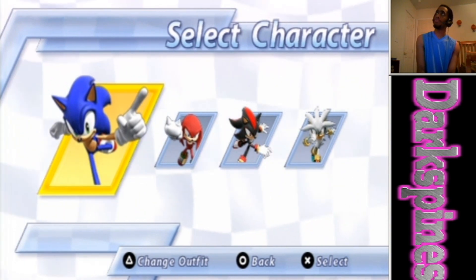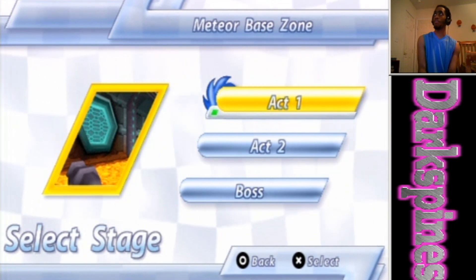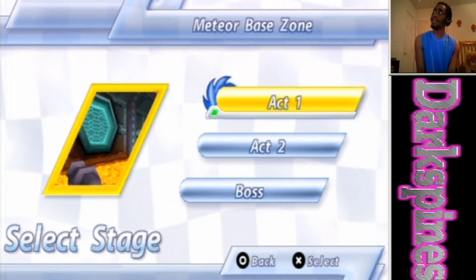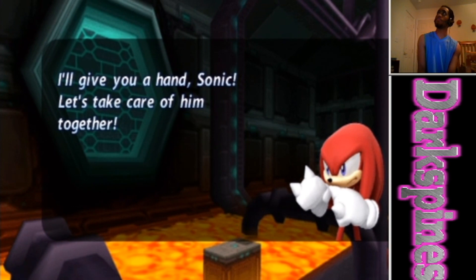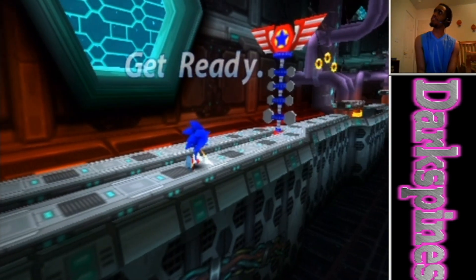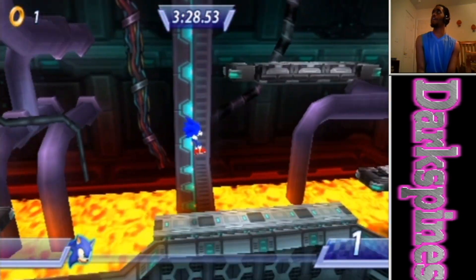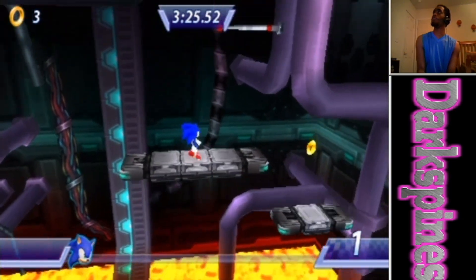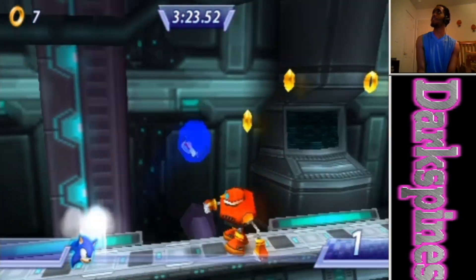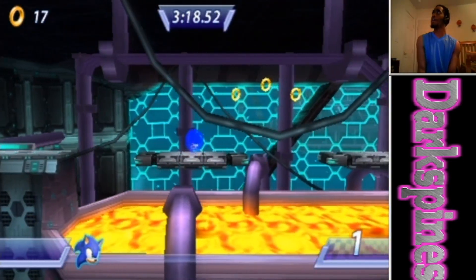You have to go to Story mode. You can pick any character, but you have to go to either Meteor Base Zone Act One or Act Two. To show you how the glitch works fully, I'm gonna be going to Act One. In both of these acts you basically run through — you're not racing, you just run to the end — but every now and then you'll run into your rival.